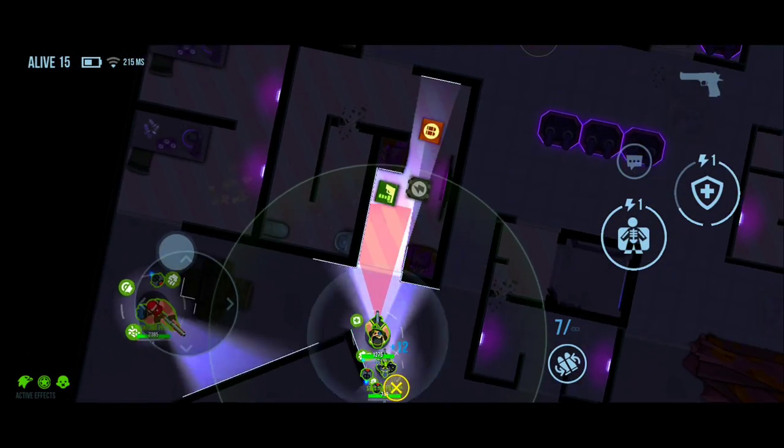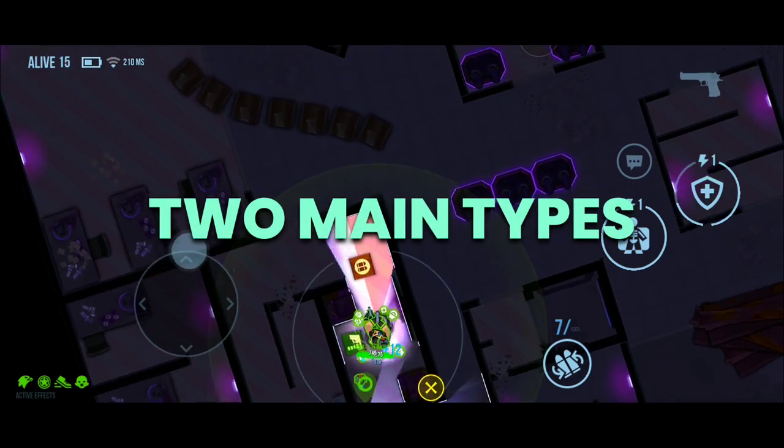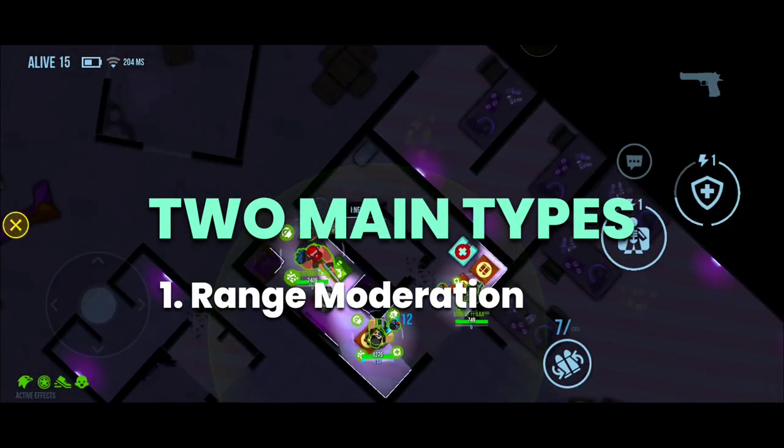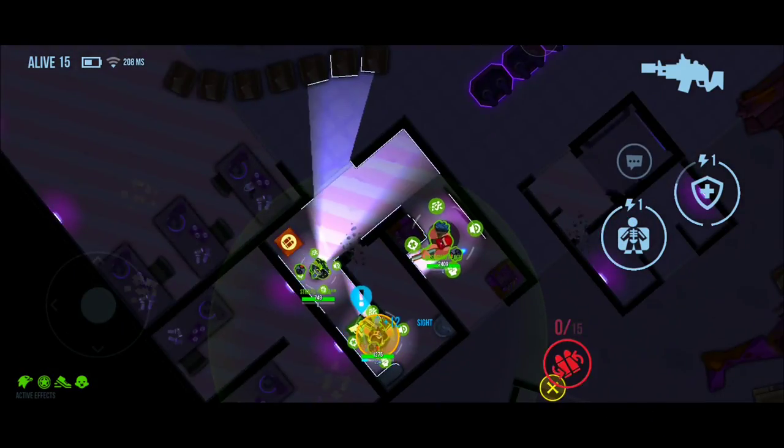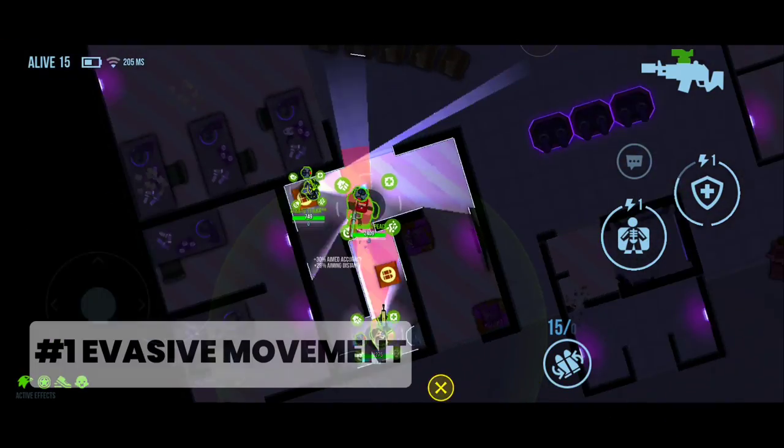First of all, there are two main types of movement: Range Moderation and Evasive Movement. Let me explain each of these in detail, starting off with evasive movement.